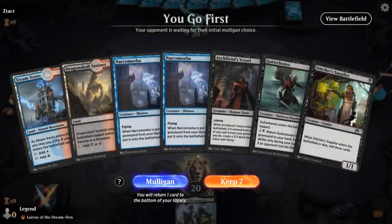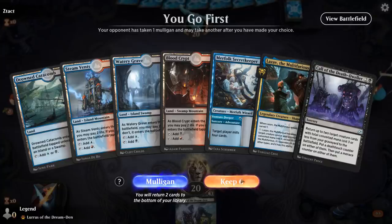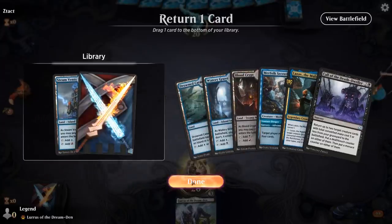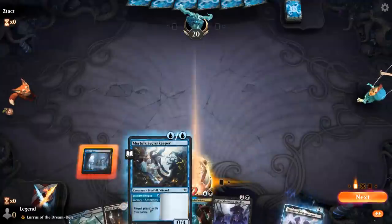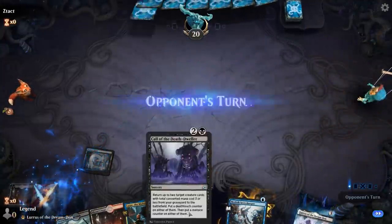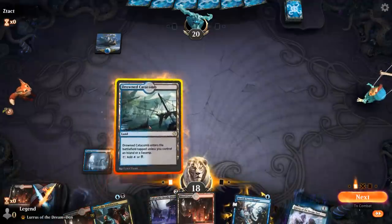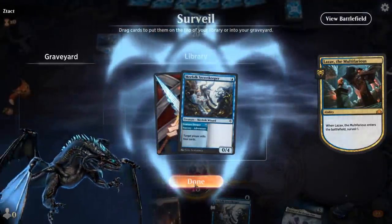Alright, we're on the play. This hand is pretty bad — we've got two Narcomoebas in hand which is not where we want them, and not a ton of payoffs. This is better. Secret Keeper hopefully mills a copy of Kroxa, or maybe a Vessel to reanimate with Call of the Death Dweller, and then we probably don't need Steam Vents here. There's Archfiend's Vessel and Priests — two great targets for Call of the Death Dweller to get back.